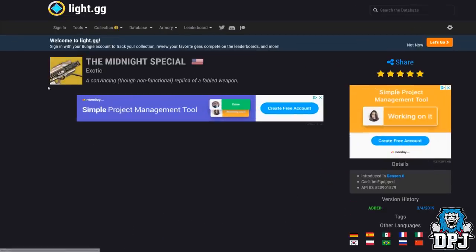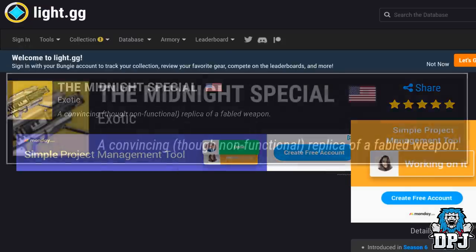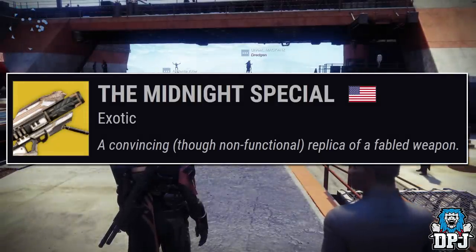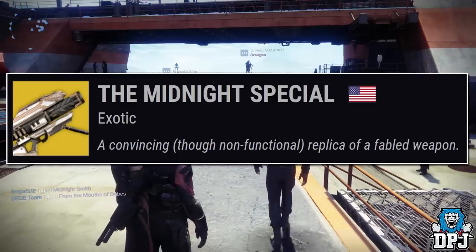The Midnight Special exotic. A convincing, though non-functional, replica of a fabled weapon. Notice the picture of the Gjallarhorn too?